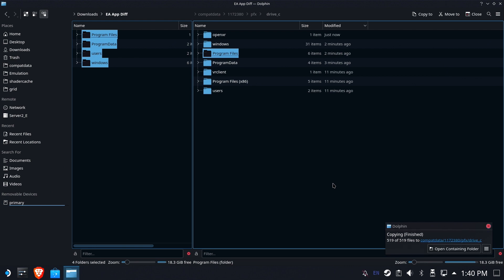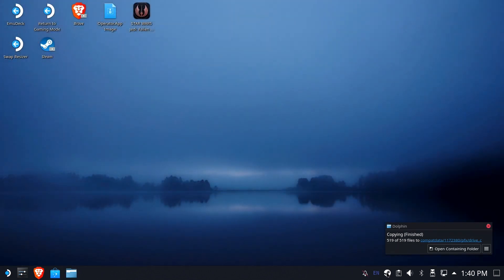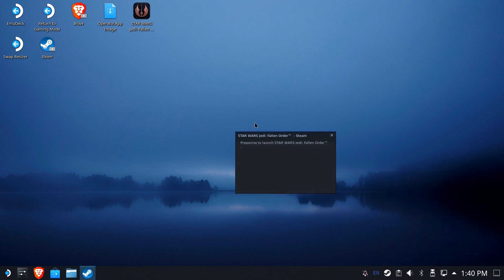Now it might look like a whole gigabyte, but it's not quite that — it replaces about 800 megabytes of stuff and then adds about 200 megabytes on top of it for some stuff that was left out of the Steam compatibility layer.